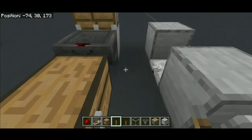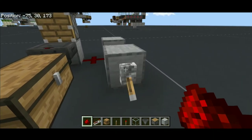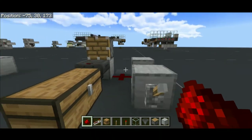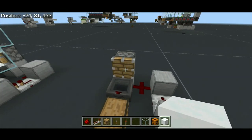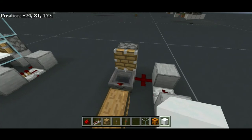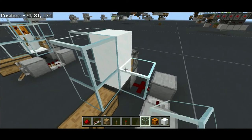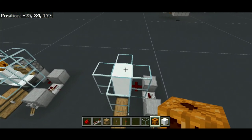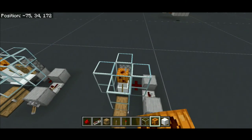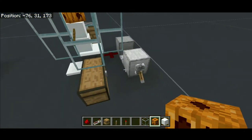Now go ahead and place a lever here to turn this thing on and off. Grab yourself a redstone dust and place it right here to trigger our piston — every time we flick this lever it will power our piston back and forth. Let's turn it off for now. After you set up the redstone clock, grab yourself two snow blocks and place them on top of this hopper. Surround those snow blocks using some glass or any block of your choice, then place a carved pumpkin on top — you can get a carved pumpkin by shearing a normal pumpkin using some shears. Once you place the carved pumpkin on top of those two snow blocks it will turn into a snow golem.